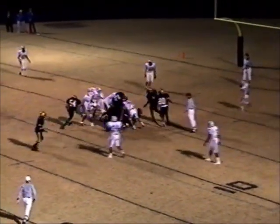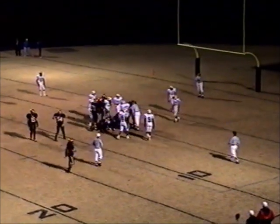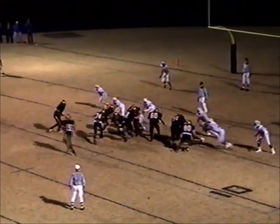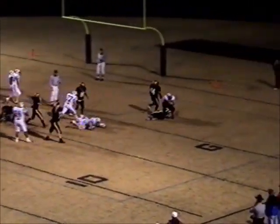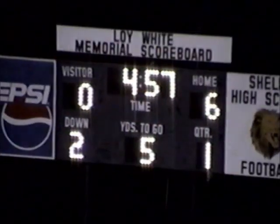The give is to Gallette again up the middle, and he's down close to the 5 — they'll mark it at about the 6. From the 6, this time the give is a trap, and there's Jolly into the end zone. Touchdown, Shelby! As the Golden Lions are on the scoreboard first tonight on the Hesner Electric scoreboard.